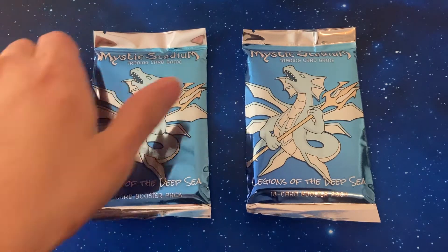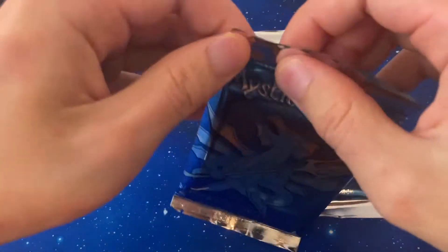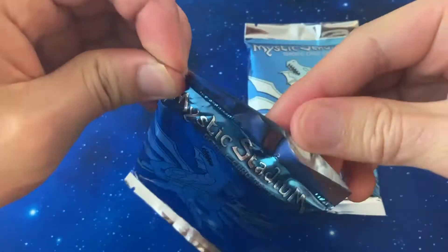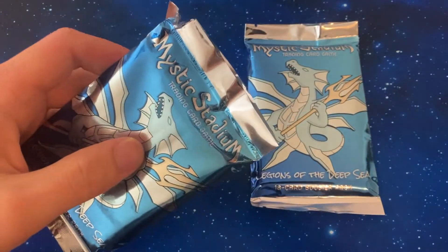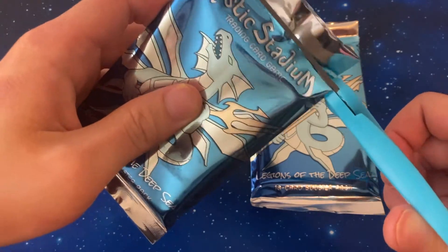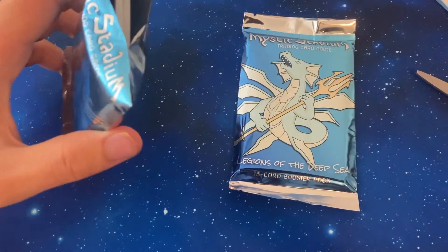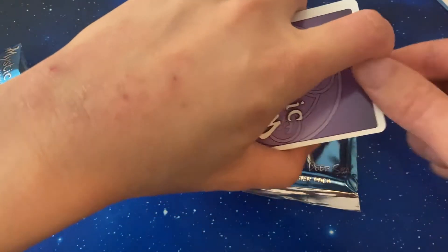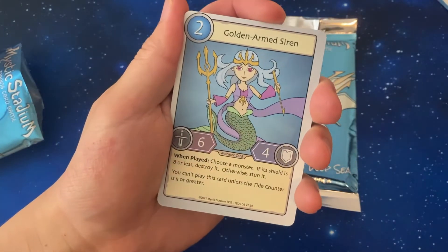So let's get right into it and without further ado here is the first pack. Never mind, I am going to use scissors instead. Alright here we go, first pack. Oh well, the silver rare seems to be on top.